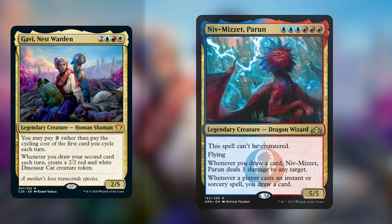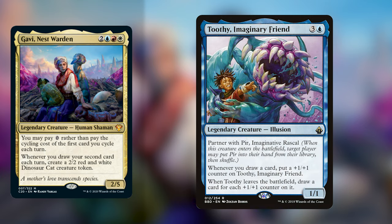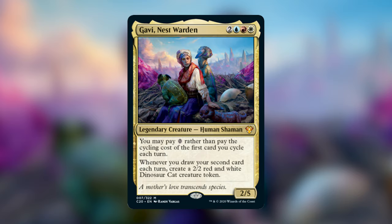Psychosis Crawler is an artifact horror for 5 mana whose power and toughness equal the number of cards in your hand, and whenever you draw a card, each opponent loses 1 life. Niv-Mizzet, Parun for 3 blue and 3 red — a 5/5 Legendary Dragon Wizard that can't be countered with flying. Whenever you draw a card, Niv-Mizzet deals 1 damage to any target, and whenever a player casts an instant or sorcery, draw a card. Cards like Toothy, Imaginary Friend for 3 and a blue — whenever you draw a card, put a +1/+1 counter on Toothy, and when Toothy leaves the battlefield, draw a card for each +1/+1 counter on it. The downside to Gavi is the deck is very heavily centered around cycling, meaning your card pool is narrow. I wouldn't suggest going full-on tokens — instead use the draw and cycling synergy to find win conditions, either infinite combos or powerful spells.